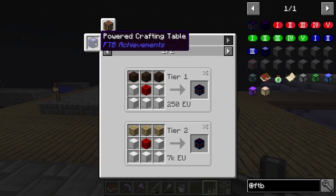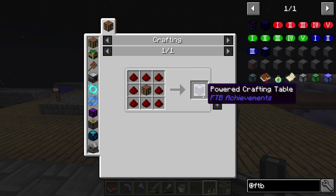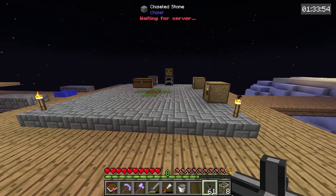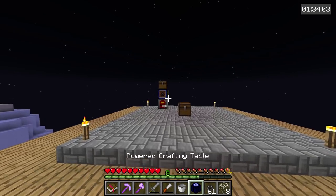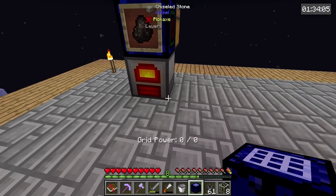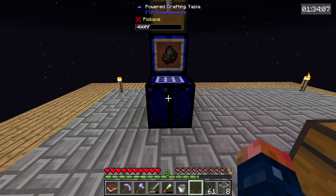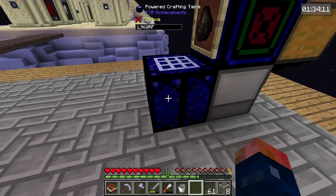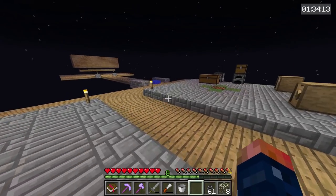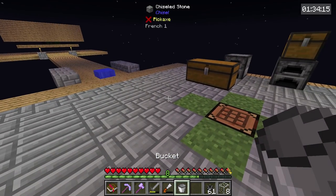The power crafting table is very simple to make — we just need literally a crafting table surrounded by what we now have, which is redstone. Bam — we have a power crafting table. The power crafting table does need some power, so I'm going to use this as its early game power supply just to get this thing started. This is going to be how we duplicate a few different items, one of those items being a bucket.